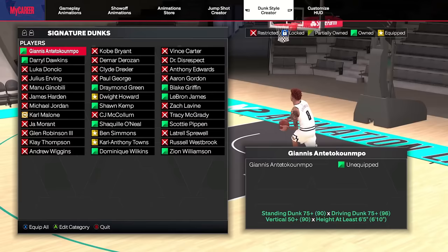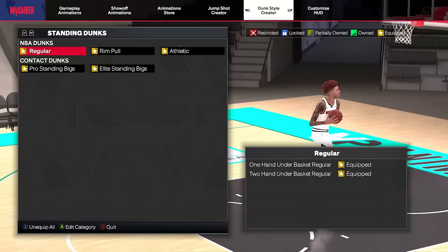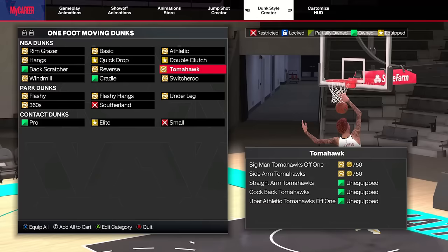Let me recap real quick. Athletic Rim Hangs is an extra budget one that I'm not going to count on the top 10 list. And LeBron is a budget option, but if you want to get specific, I'd say the Uber Athletic Tomahawk is the best of the Tomahawks. I'm going to match LeBron and that as the same thing. Anyway, no more packaging dunks together for the list — it's going to be a lot more simple from this point forward.